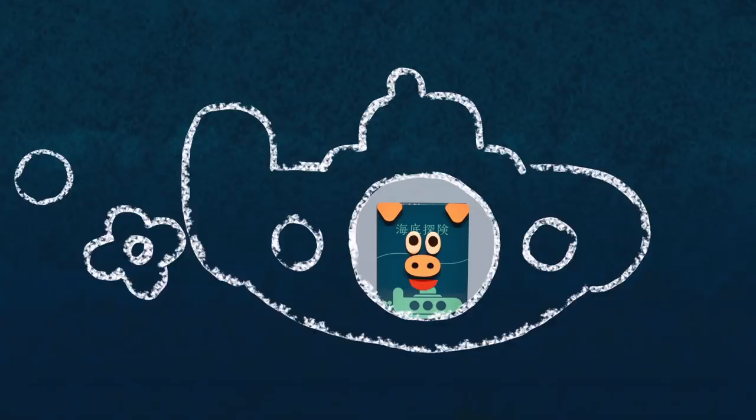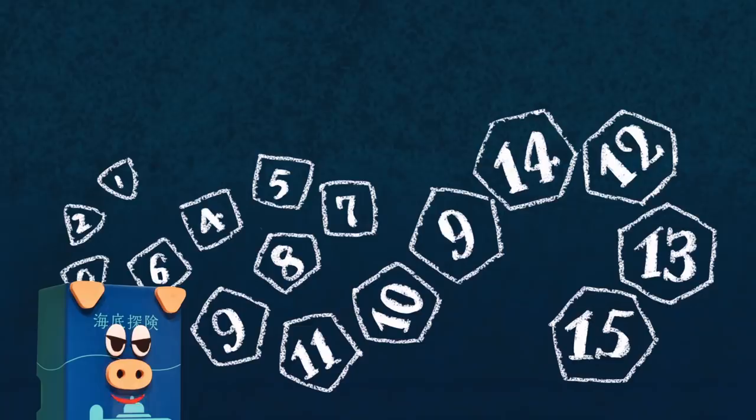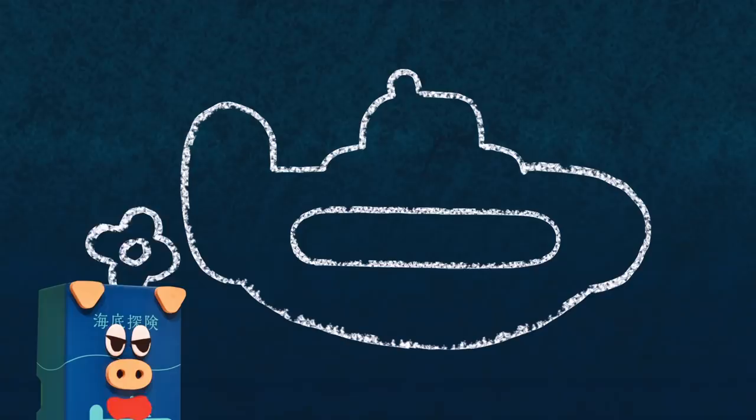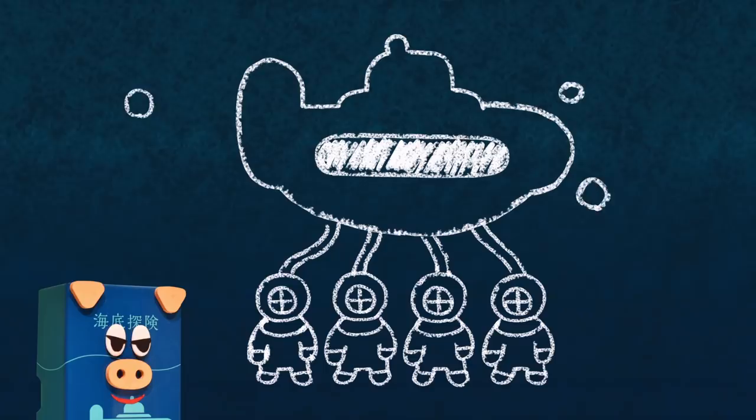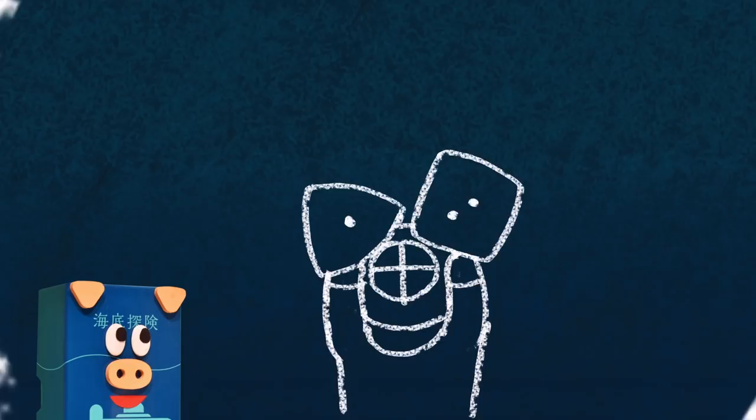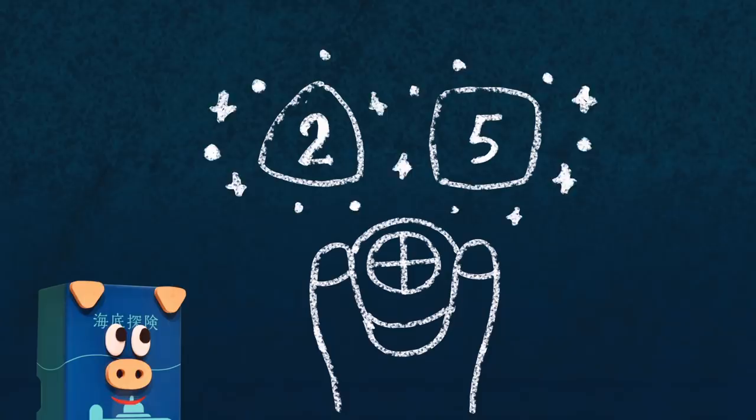We are all deep sea explorers out to find the treasures that lie at the bottom of the sea. The deeper we go, the richer the treasures. We are all on the same submarine and we have to share the oxygen in our one tank. The treasure is heavy. If you take too much, it will slow you down and reduce your oxygen supply. What we want to do is get as much treasure as possible back to the submarine before the oxygen runs out.